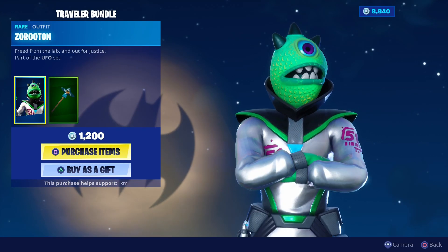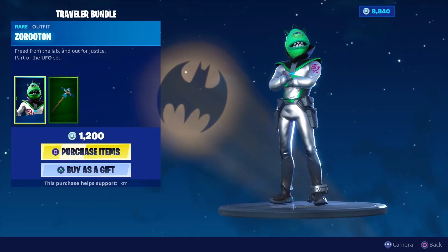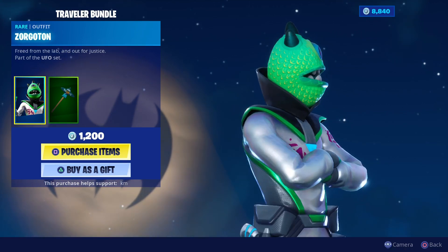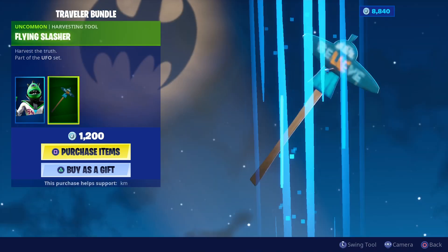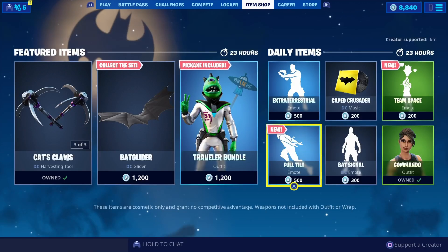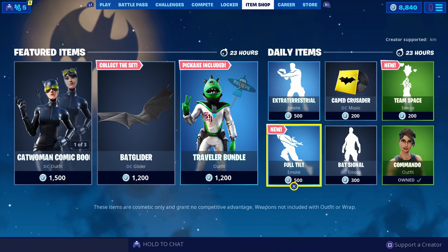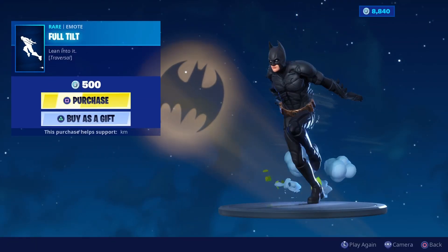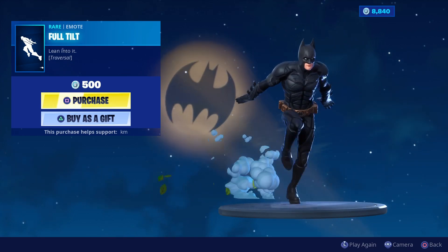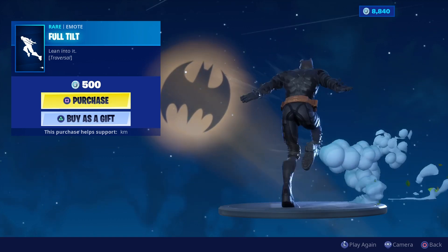First of all, this is like a little bundle. You get this skin right here — look at this! This skin is insane, look at the details on his eye. You also get this pickaxe right here — this is insane guys. And we have this emote as well. Look at this, yo, this is crazy bro. This is kind of cool; I'm most likely gonna buy it, I'm not gonna lie.